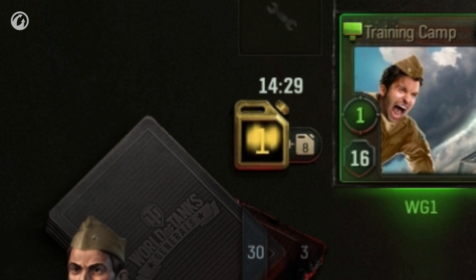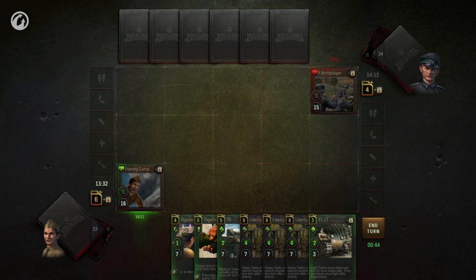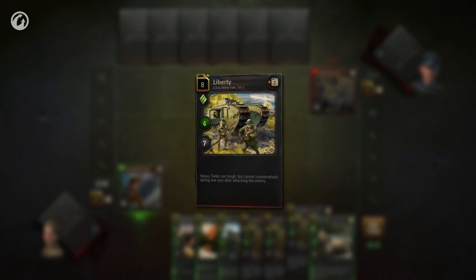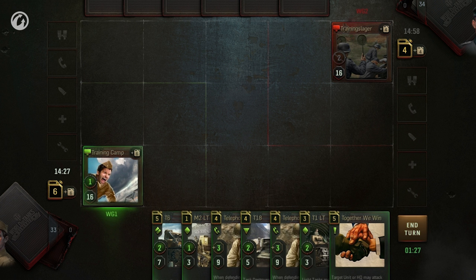At the end of each turn, the amount of resources is reset. To increase your resource growth, deploy a card with a number in its upper right corner. This number shows the amount of additional resources that card will bring you at the start of each subsequent turn. Not all cards bring you additional resources, though.